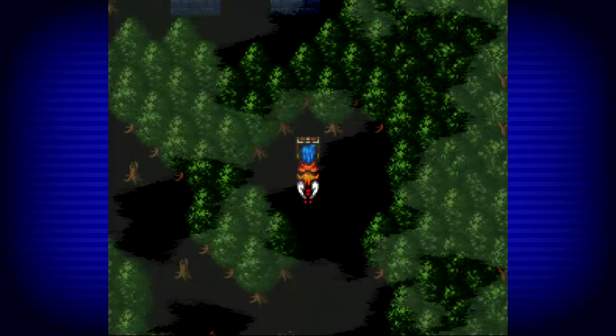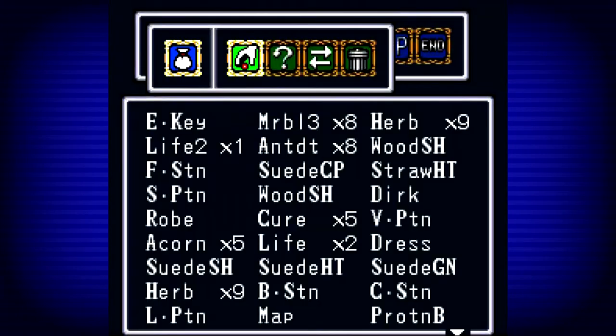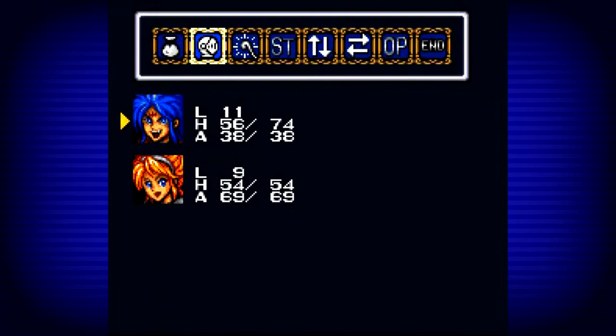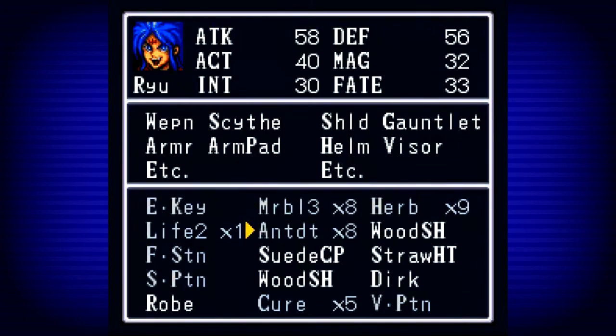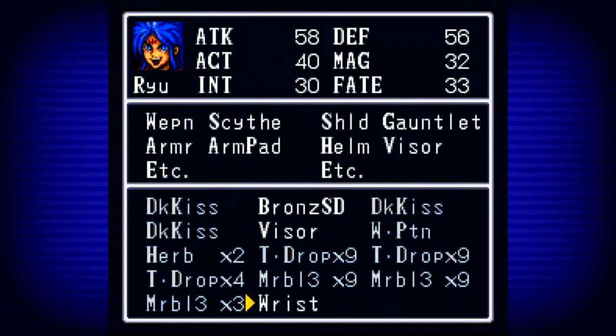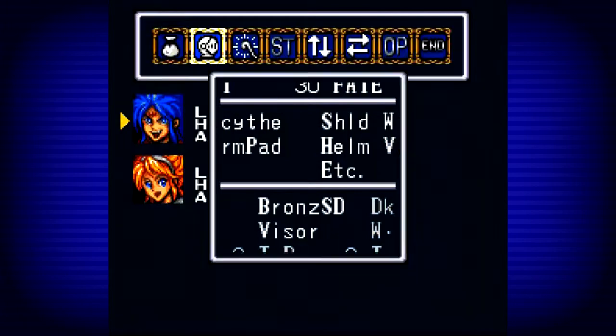What does that thing do anyway? Shortcut buttons. Magic goes down, defense goes up, activity goes down. It's used — yeah. Wrists. We'll use it.